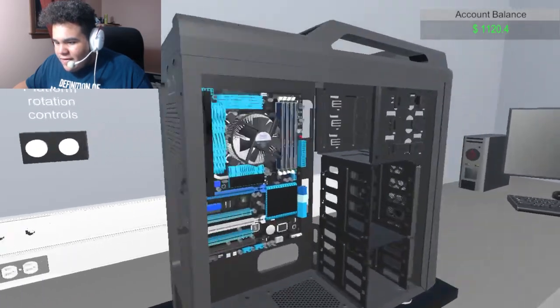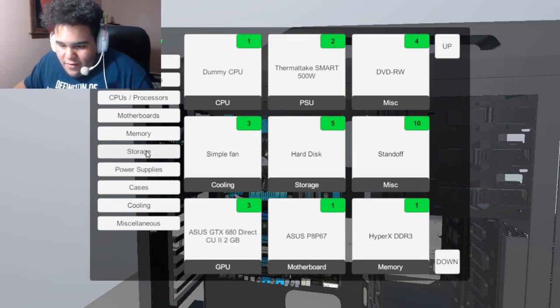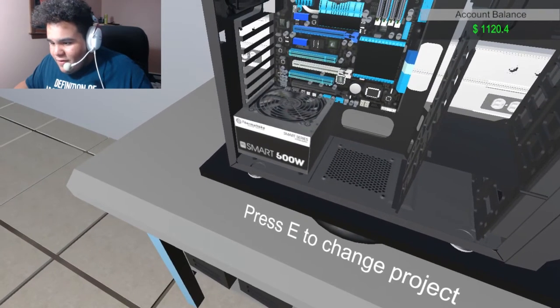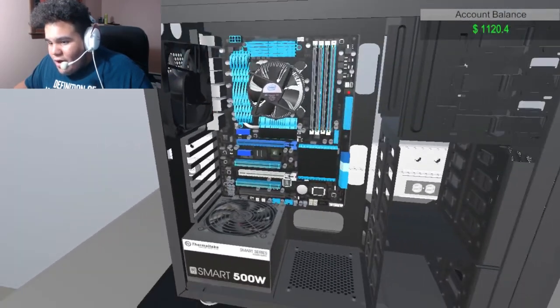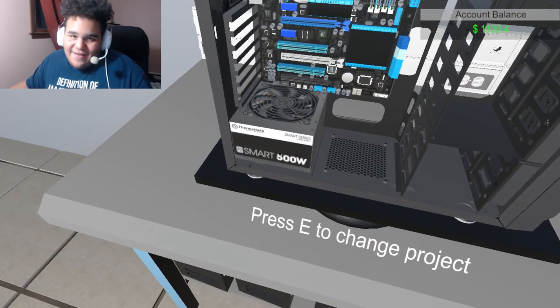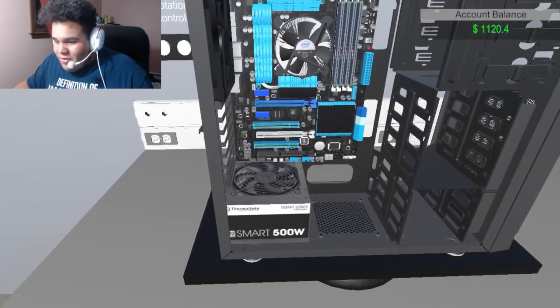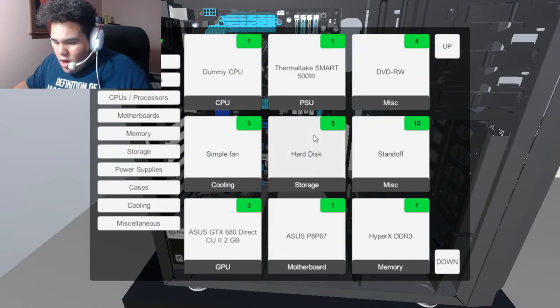I skipped a lot of parts to be honest, but so far it's working. Let's find our power supply — our PSU. It's only 500 watts. I don't think that's great. Well, it's decent. But I want to do two cards — two graphics cards — I don't think we can fit a third one.